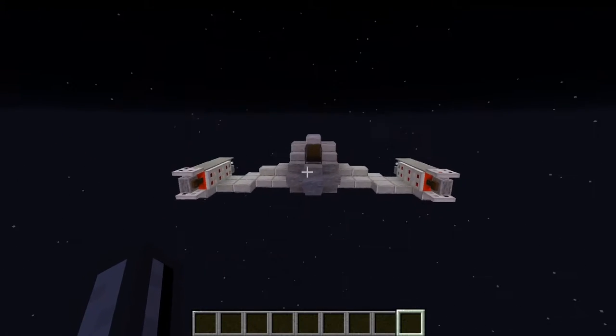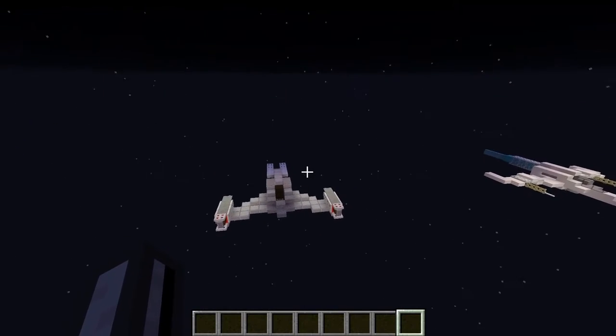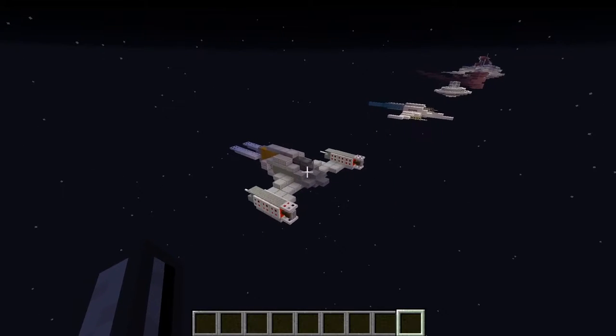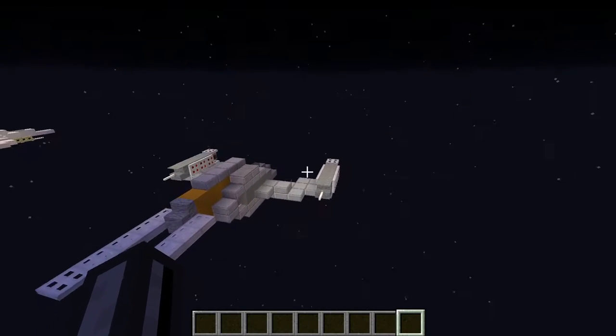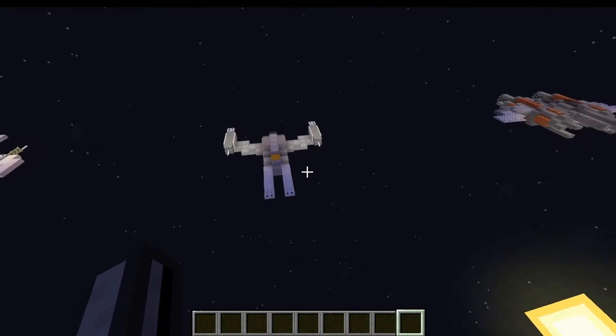It doesn't really have any weapons, but I figure since it's small it could be more about interference than attack. This could be interpreted in many ways — that's just how I thought about it. I'm actually quite fond of this design; it's one of my favorites. If you didn't know LEGO could inspire Minecraft, now you know.